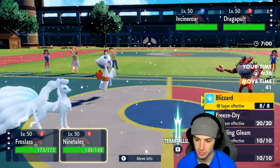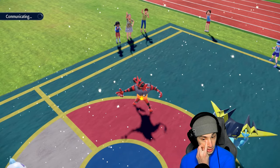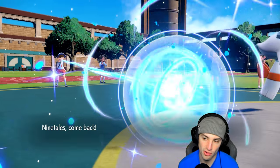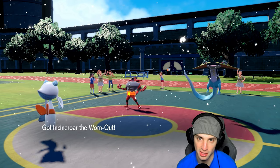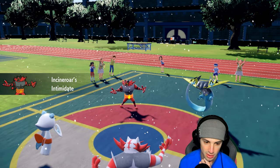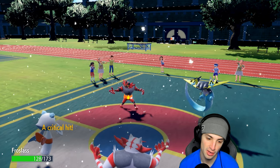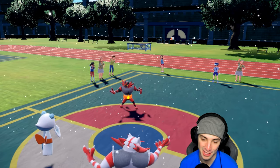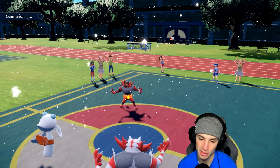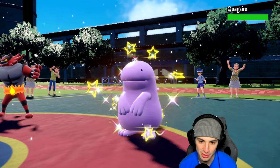With Frostlass and Ninetales as lead, I can use Icy Wind, Blizzard, or burn physical attackers — and if Quagsire comes out I have Freeze Dry. Dragapult and Incineroar come out for their lead — not bad. They're probably going to Fake Out my Ninetales, so I might hard swap to Incineroar. Let's throw some burns around — Will-O-Wisp — and then swap to Incineroar. I can't afford a Fake Out on my Ninetales right now though; I don't have Protect and I don't have Ghost Tera type on that side.